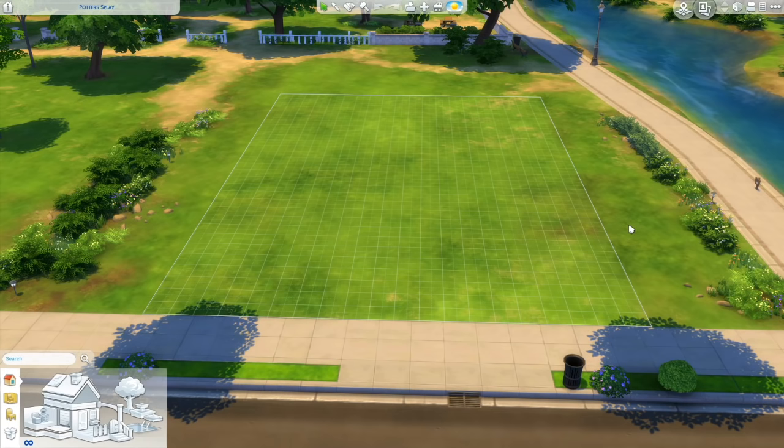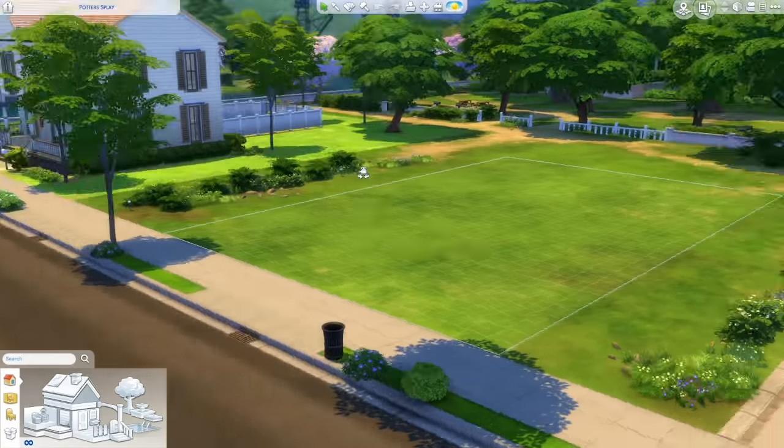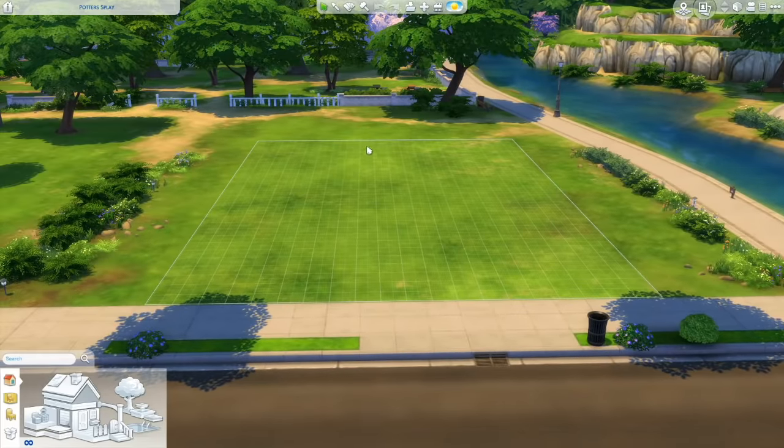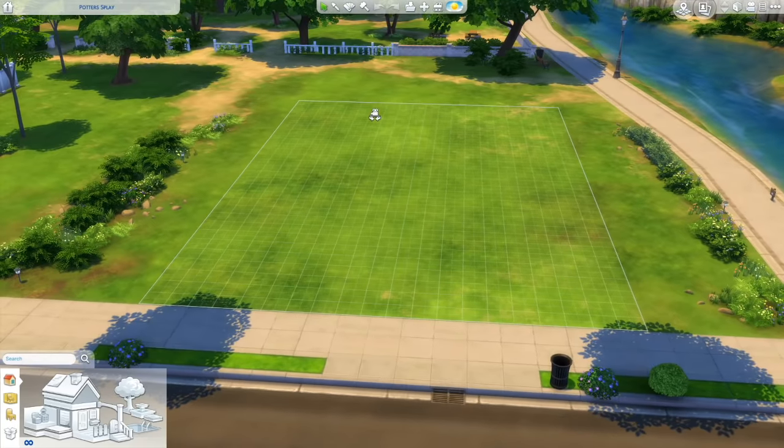Hello everyone, welcome back to the channel, or welcome if you are new. I'm Kitty, and today we're doing something a little different — a step-by-step house building tutorial. We're going to be building a very basic family home, kind of suburban looking, something that fits in the world of Willow Creek. This is for people who always ask how to build better houses, because their builds just turn out like a box with no shape.